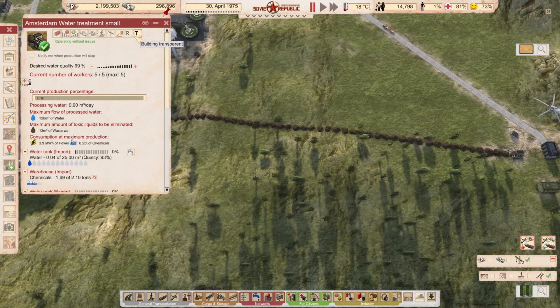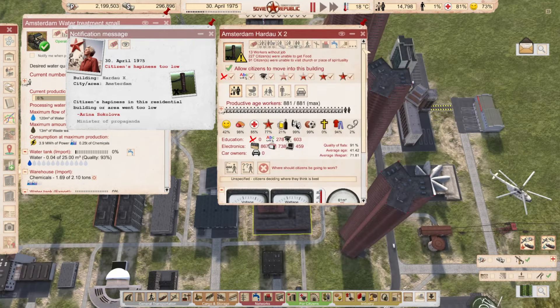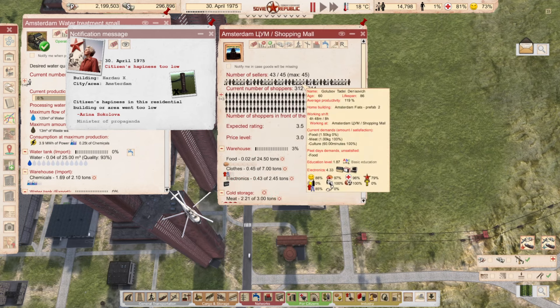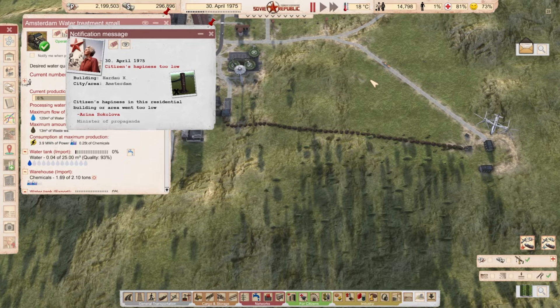Hi guys, welcome to episode 133 of Workers and Resources of Soviet Republic. My name is Kaya Mai. What are we going to do today? We're going to solve issues, because one issue solved is three introduced, right? As Caffeine Encrypted said, look away for 5 minutes and 20 things break. That's so very true, especially if you're recording and also having to explain to people what you're doing — you get less attention to the game basically.